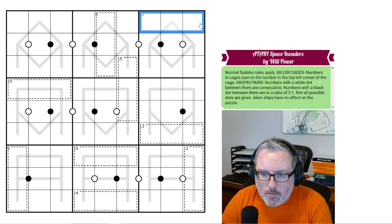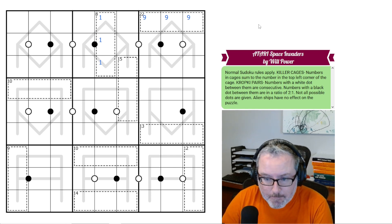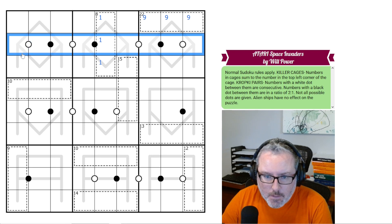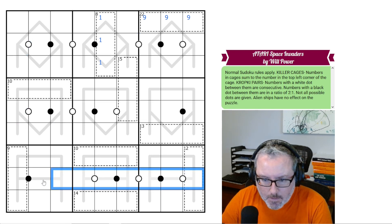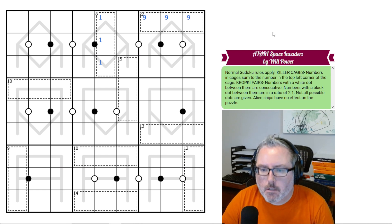The first thing I see — a couple of little things. This has to have a 9 in it because you can't get 22 without using a 9; 8, 7, 6 is only 21. Now this has to have a 1 in it because you can't make 8 in 3 digits without using a 1 — 2, 3, 4 equals 9. Let's look at these combinations of Kropki dots, black and white.